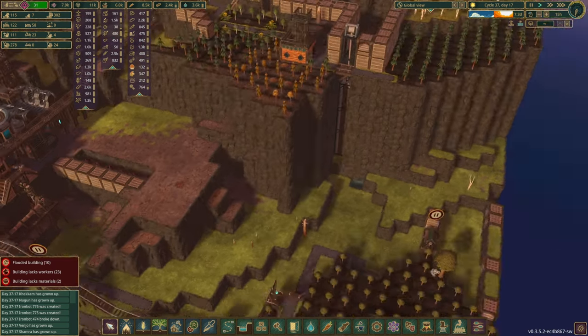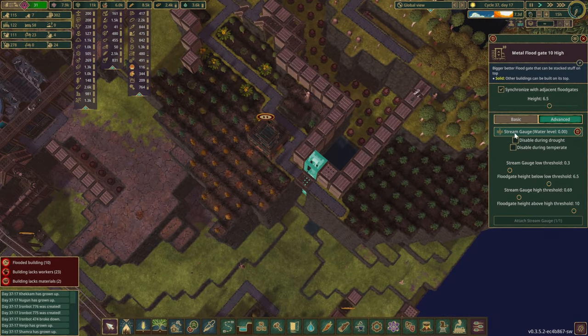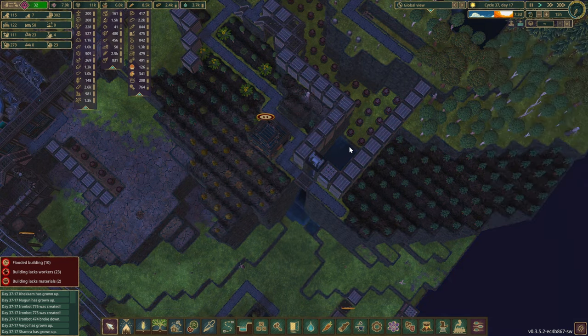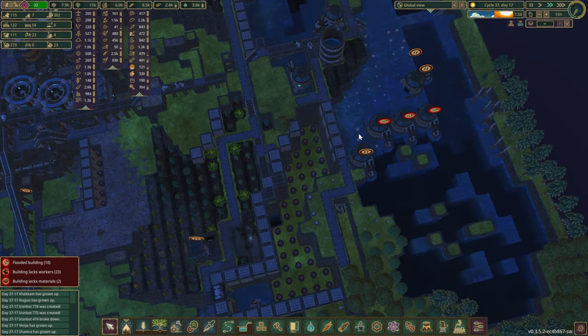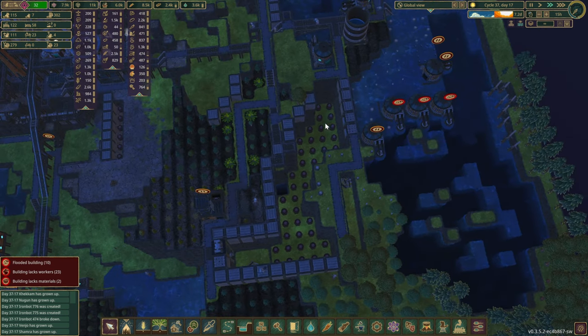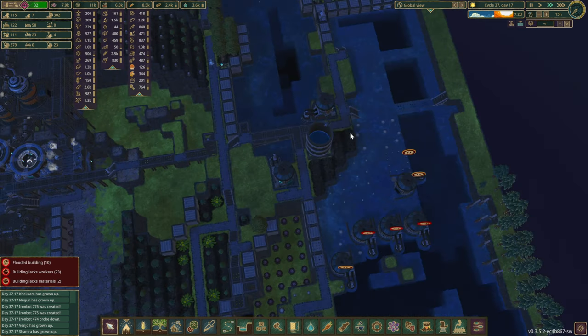All right, there we go. You are connected. If it's low, let's bring it down maybe another couple of levels for now. Here goes the water. Ideally we'd have another floodgate over here — maybe, or maybe not actually. Once this tank is low enough, we should be fine.